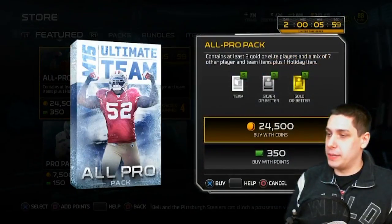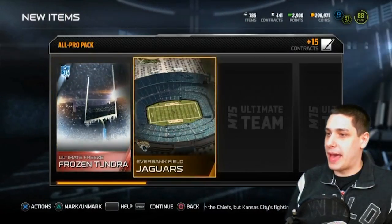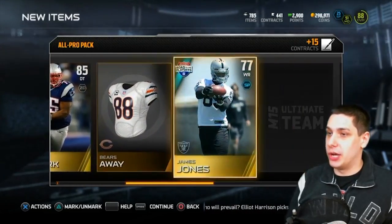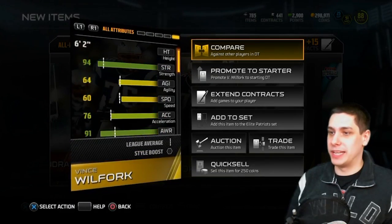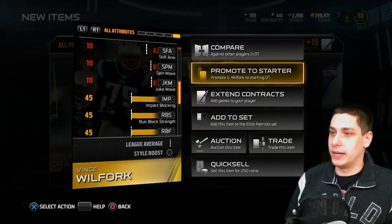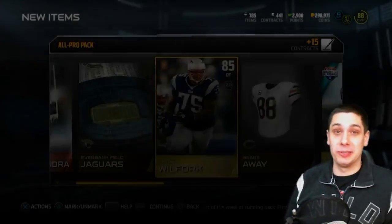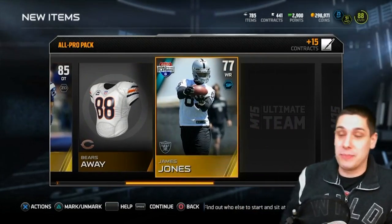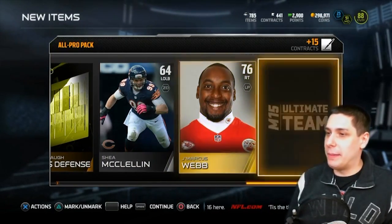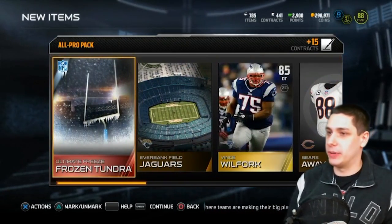Alright, here we go — we've got two more of these to pull. I love that Patrick Willis is on the outside of the pack, he looks like such a badass. Frozen Tundra right off the bat, there we go. Vince Wilfork — this is actually a beastly DT guys. If you haven't seen the attributes: 94 strength, 90 tackling, 94 power move, 94 block shed with 95 strength. You want to stop the run, this is where you're looking. Vince Wilfork — cheap card, unfortunate for me but good for you guys if you ever want to get him. Marcus Webb — come on man. I actually need a New England coach for one of the sets with all the coaches.